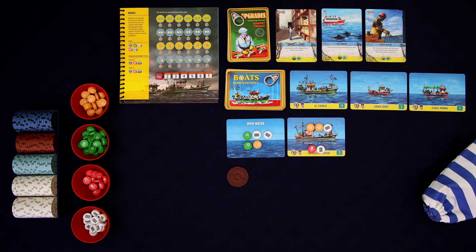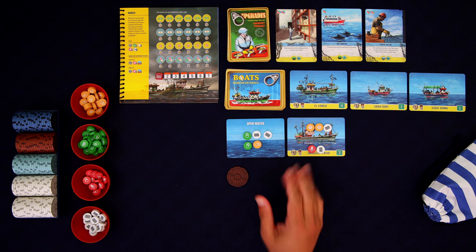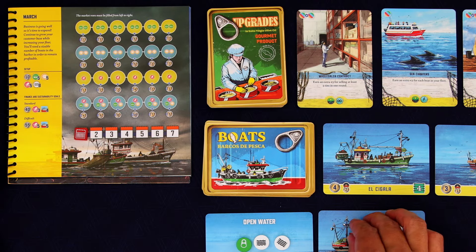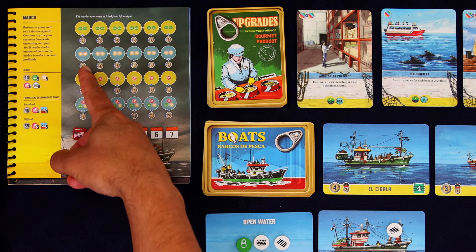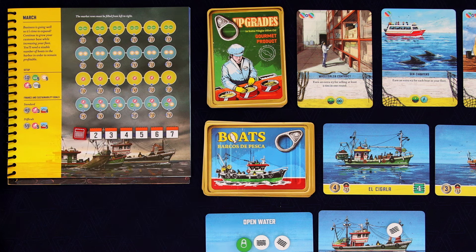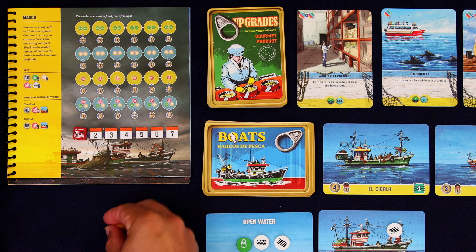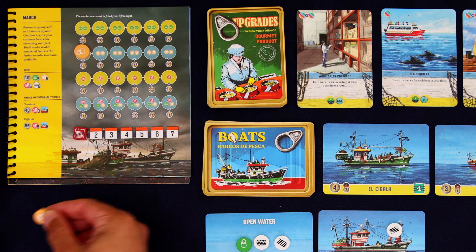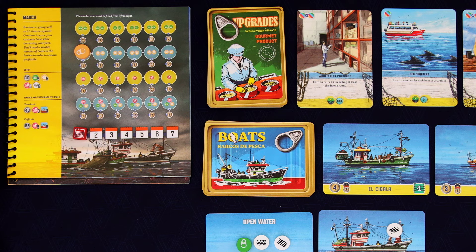That's the at-sea phase done. We now move on to the in-land phase, where we get to sell the fish that we collected. In this case, we have these 2 Scallops. Now there are 2 different things we could do with these Scallops. The first thing is we could go to this Market. I'm going to take these 2 Scallops — that spot there requires 2 Scallops — so we're going to essentially can these Scallops. We'll set a marker there and just get the amount of money shown below. In this case, 2 bucks.